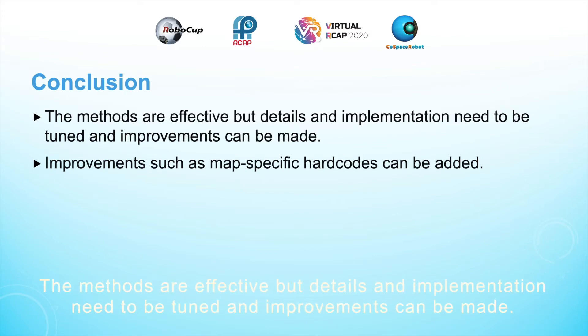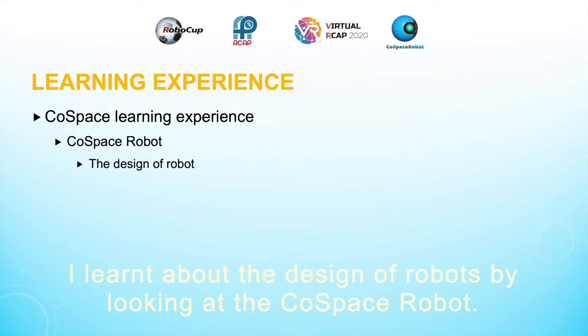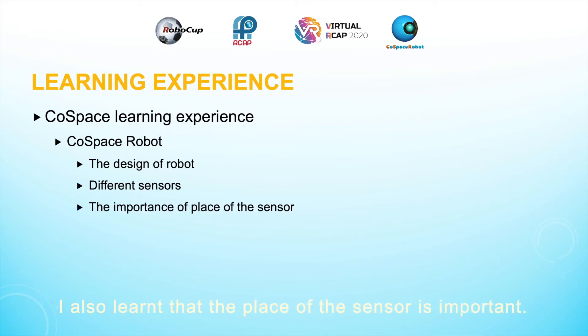To conclude, the methods are effective, but details and implementation need to be tuned and improvements can be made. Improvements such as map-specific hardcodes can be added. I learned about the design of the robot by looking at the CoreSpace robot. I got more familiar with the use of sensors through the process of coding and debugging. I also learned that the placement of the sensors is important.